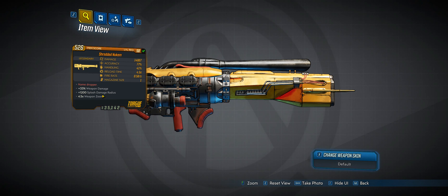So when you fire this gun off, you really want to stay clear of it, otherwise you're going to be hurting yourself way too much. And 0.45 weapon zoom. The Nukem is always going to be normal type — there are no other elements for it. But let's get to it.